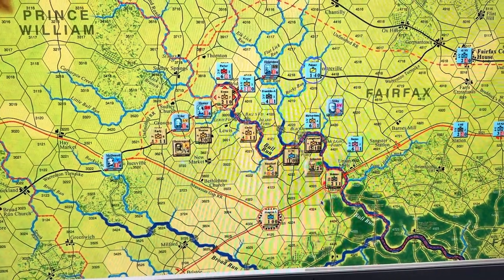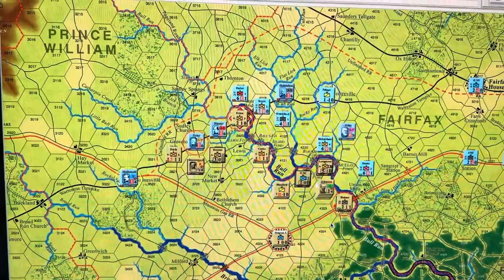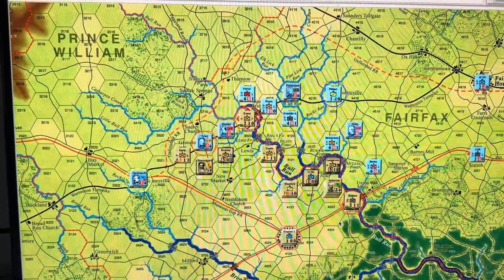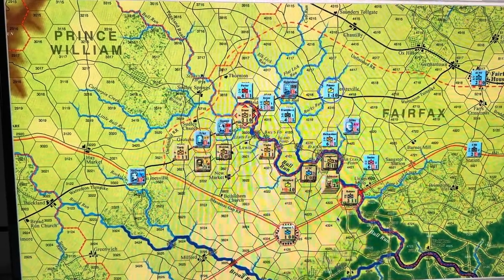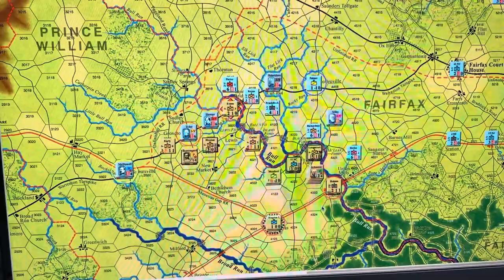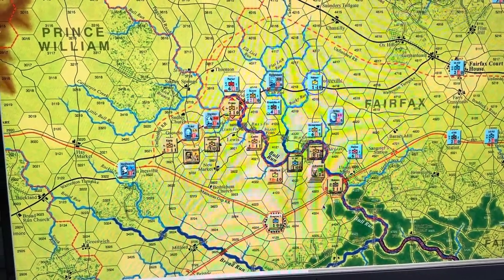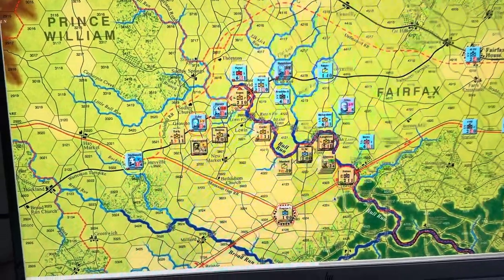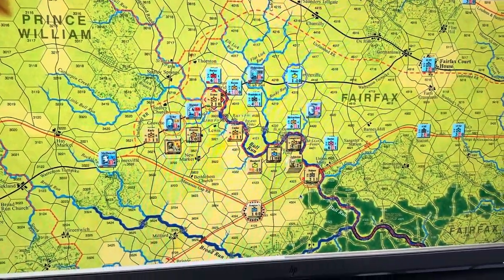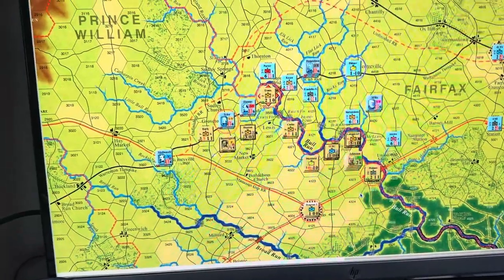I think it's also important to remember that this really shines when you do the campaign — because then all the stuff comes into play, you've got more units to mess with. It's like a small ASL scenario — your dice are going to throw you off because you've only got five guys and you lose two, you're done. Here, same thing — if your dice are bad they're going to even out. But here on one turn, your bad die rolls can hurt you. If this was a campaign game, a turn is a day. I can concede that, but over a campaign it evens out.